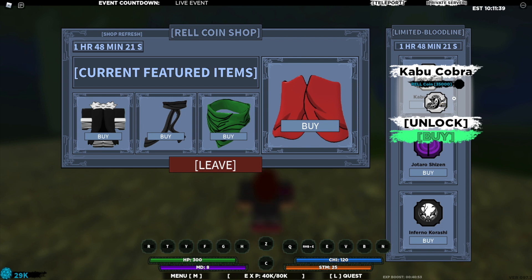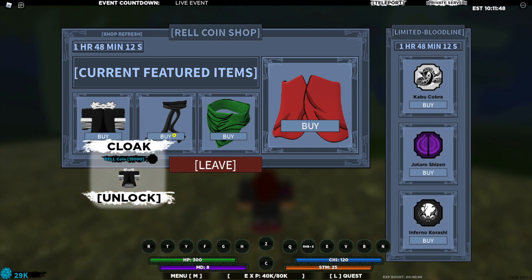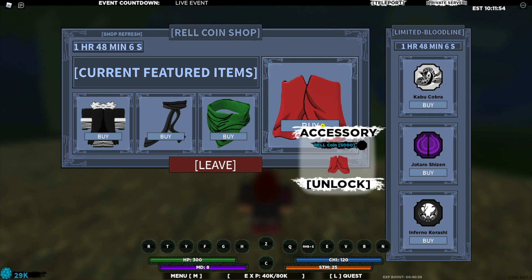This limited bloodline here costs 35,000 rel coins — all of the limited bloodlines cost 35,000. The cloak costs 15,000, the accessory costs 5,000, the other accessory costs 3,000, and that one costs 5,000.